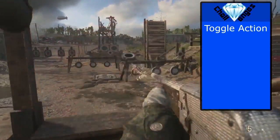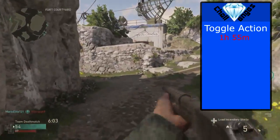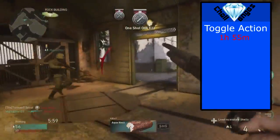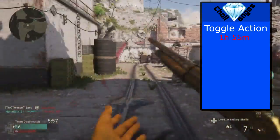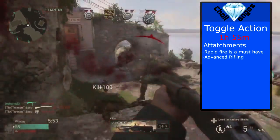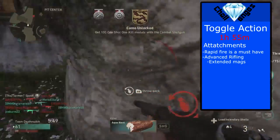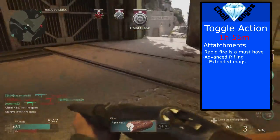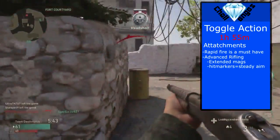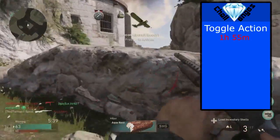Next up we have the toggle shotgun at 1 hour and 55 minutes. In my opinion this one is probably tied for the best shotgun along with the combat shotgun — this one has a consistent feeling to it while the combat shotgun has a more consistent one shot. For attachments, rapid fire and advanced rifling are mostly what I used. You could also use extended mags, which gives you 10 shots with this gun instead of 7.